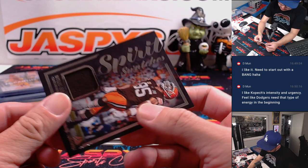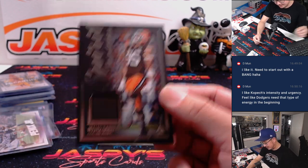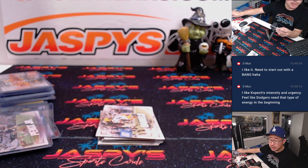Then we've got Spirit Swatches — there's Myles Garrett. It's for the AFC North, Chad.